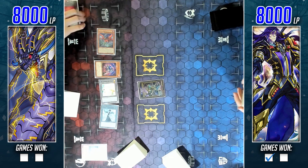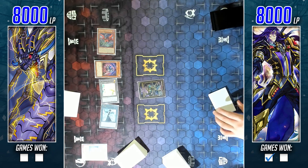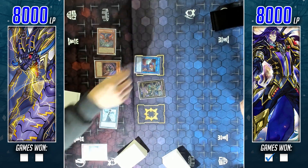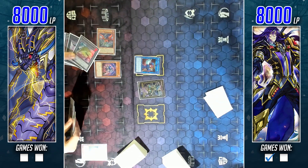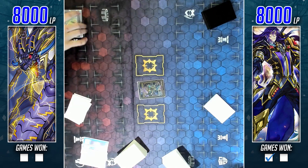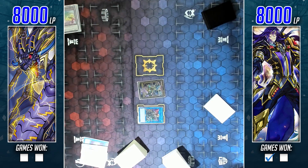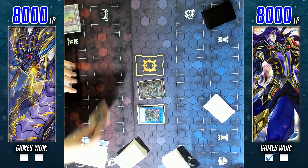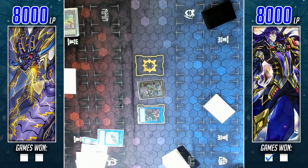He's maybe going for some Rank 8 play, but as you can see he only has three monsters with different names at this point. He decides to link the two tokens into a Wee Witch - I think he's forced to go into a scuffed Saryuja because he just did not open as optimally as he did last game. If he would have gone first last game I probably wouldn't have been able to break his field, because usually his build ends on consistent three negations - Hot Red with Colossus and a Rank 8 like Zombie Stein.